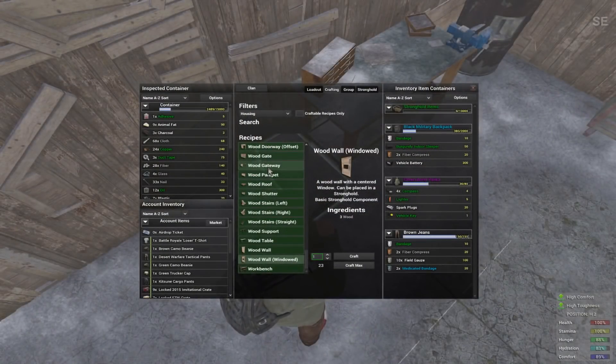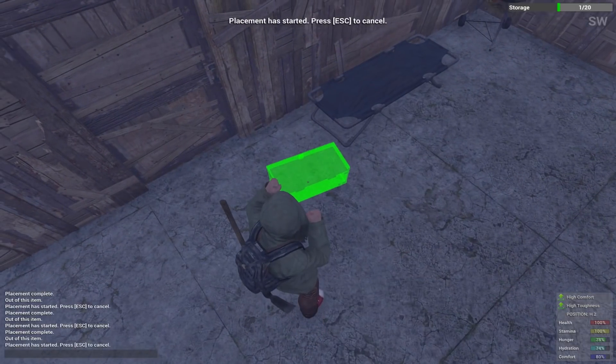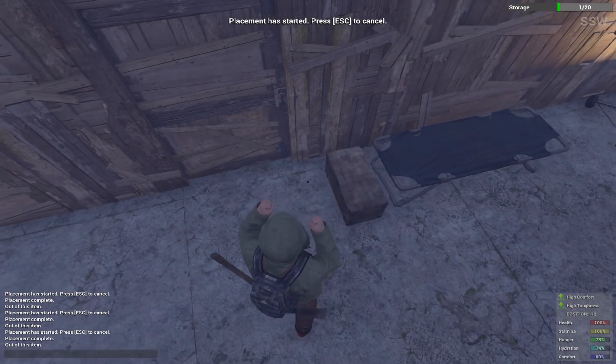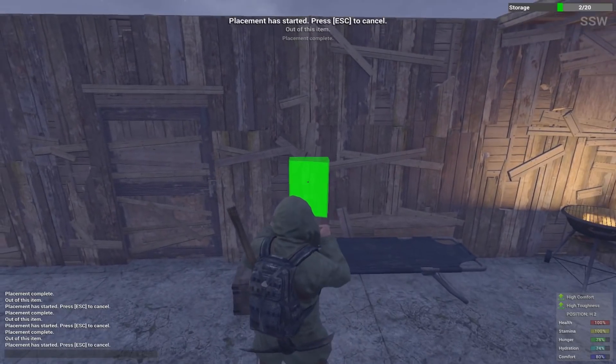There was a reduction in cost of wood and metal construction components, along with an increase in hit points for metal pieces. An improved placement system has been implemented for base components, and changes to recursive destruction mean you'll now have to destroy all supports for a base component to completely collapse.